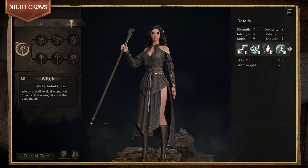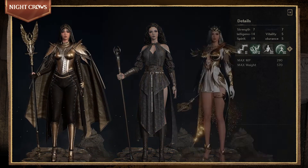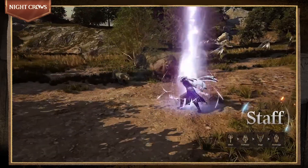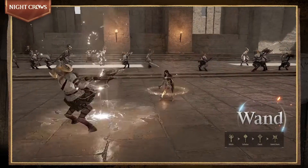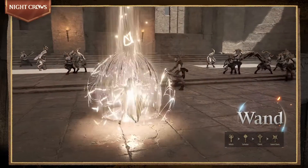The Witch class is a ranged class that attacks the enemy with impressive elemental magic. This class can choose either the Staff or Wand. The Staff lets you inflict large amounts of damage to multiple targets using magic area attacks, and the Wand enables you to support your own on the battlefield with area healing spells. These abilities grant the Witch class a pivotal role on the battlefield.